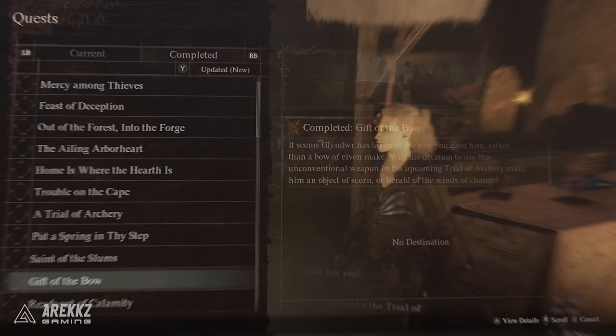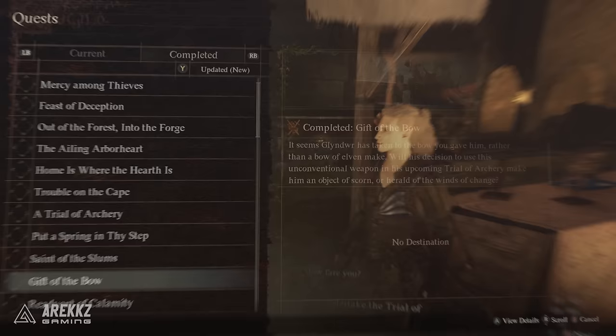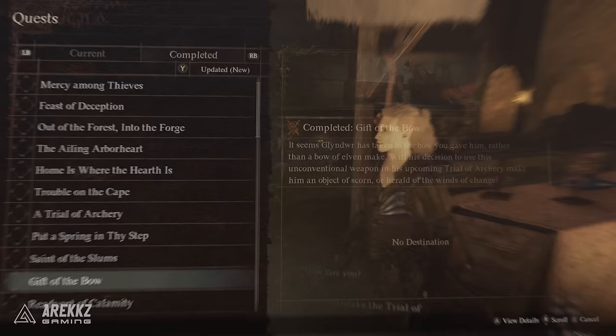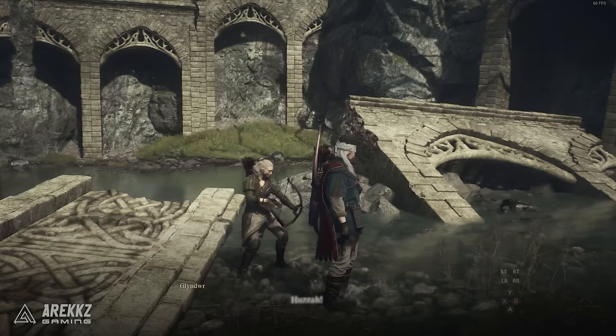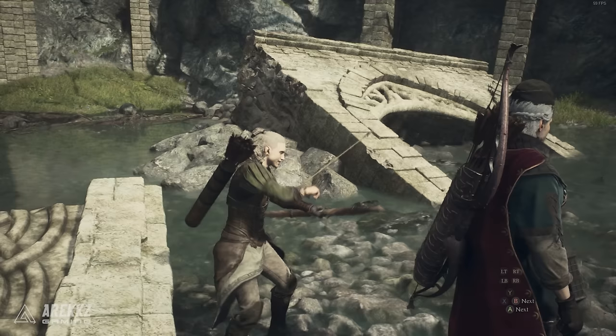Not long after you arrive in Vernsworth for the first time after the first few main story missions, you will see an elf near the weapon vendor shop. This is Glendare and talking with him will give you the quest called the Gift of the Bow. You then need to buy or find any human bow and give it to him. He will then ask you to meet him so that he can learn how to shoot it. Travel to the quest marker on the map with a vocation that can use a bow, shoot the targets and then watch as he learns from you.